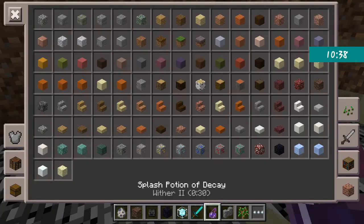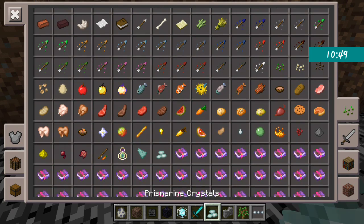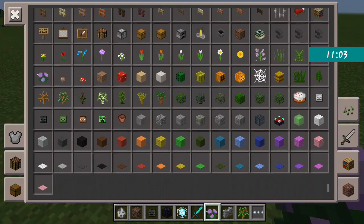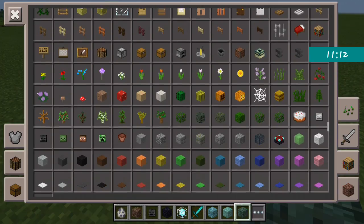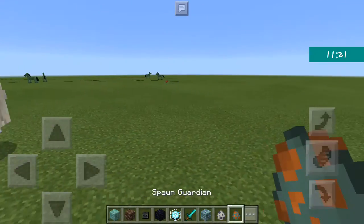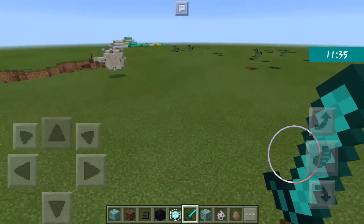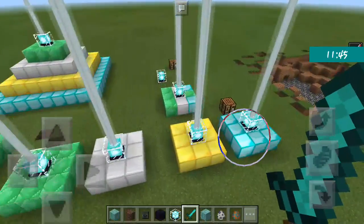When you defeat the Wither boss you get a nether star. There are also nether bricks, prismarine shards, and prismarine crystals dropped when you kill elder guardians. Elder guardians and regular guardians shoot lasers that give you Mining Fatigue III for about 3 minutes. Guardians are basically the handmaidens of the elder guardian. I'll be making a video on ocean monuments - stay tuned, bye!